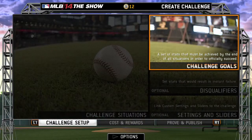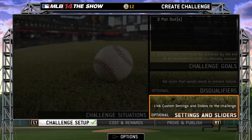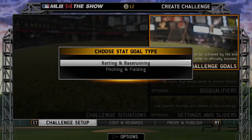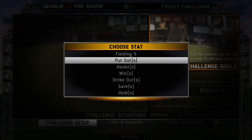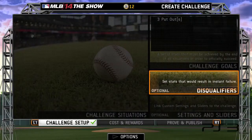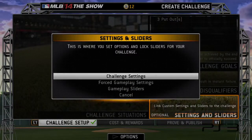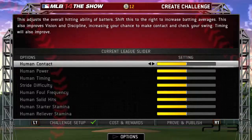The right side is where you set up your global set of goals, disqualifiers, and custom challenge settings. By the end of this challenge, in order to succeed, we want you to rob the Home Run three times, so we'll set three put-outs as the goal. Since it's at the top of the list, it also acts as the ranked stat in the dedicated leaderboard. In this challenge, there are no disqualifiers, which are stats that would result in instant failure. Also, no custom settings or sliders, which would lock specific options to this challenge.